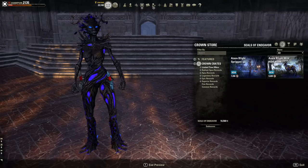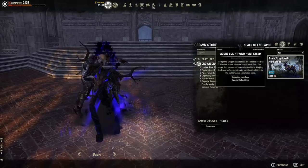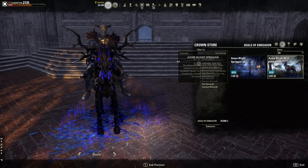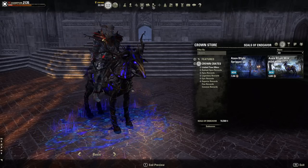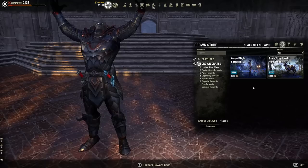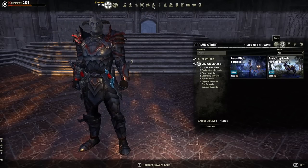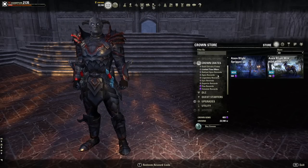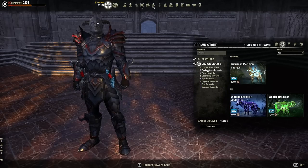We got Azura's Blight Spriggan — people love their Spriggan outfits and this one looks pretty cool. We also have the Azura Blighted Wild Hunt Steed, which is kind of a creepy deer but really cool with a dark purple effect. The limited time prices are 7,200 and 9,600 seals of endeavors, or 500 and 700 gems in the store.